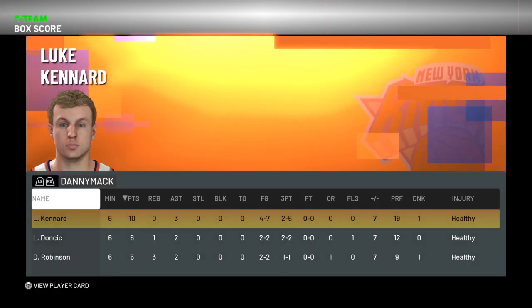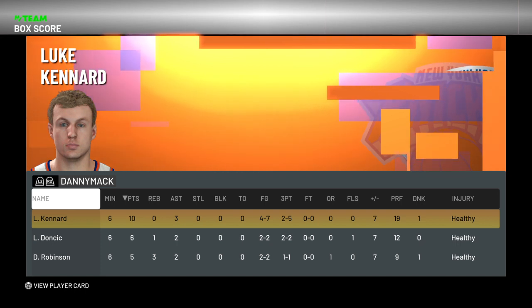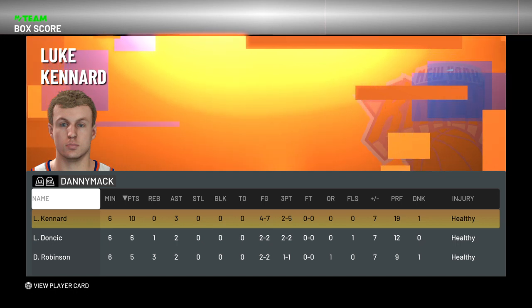Final stats for Mr. Canard: Ruby Canard gets it done — 10 points, 3 assists, 4-of-7 from the field including 2-of-5 from three, and actually played very good defense on Nick Batum. So he might be the best Ruby card. If y'all get this card, definitely — I'm gonna put him in my lineup for Limited when I start playing Limited this weekend for sure.